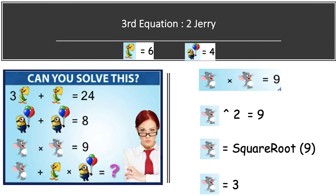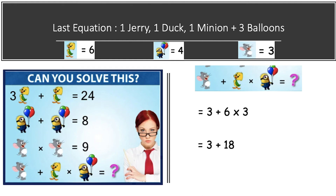By the end of the third equation we have the value of all items in the puzzle: one duck equals six, one minion with one balloon equals one, and one Jerry equals three. Now jumping to our last equation — in the last equation we have one Jerry, one duck, and one minion holding three balloons.